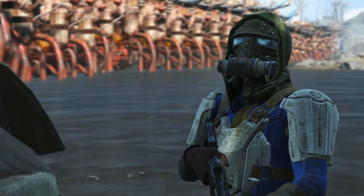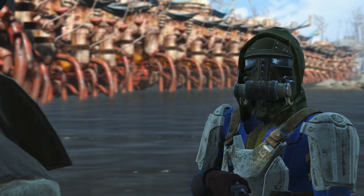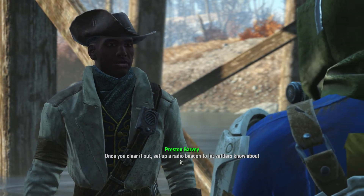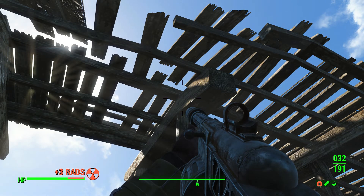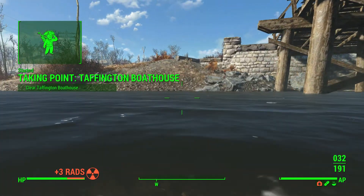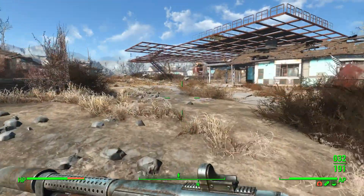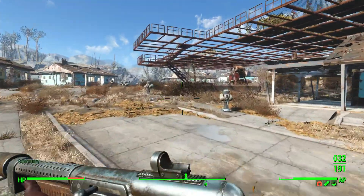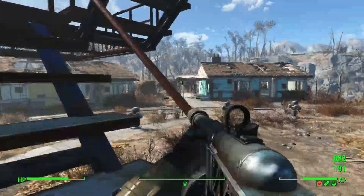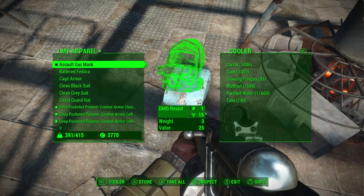Not that none of the other companions send you on side quests, but Preston's are especially annoying. He wants us to go to Taffington Boathouse - that's the complete opposite direction of where we're going, so screw that. We're going to press on and do what we were planning to do.